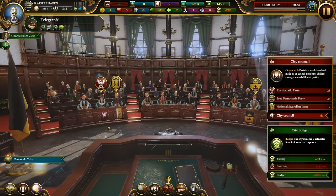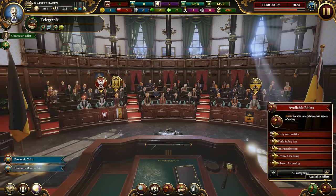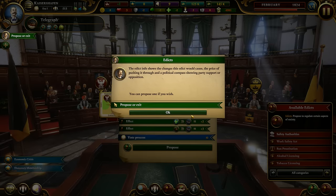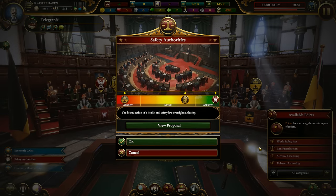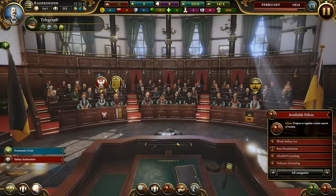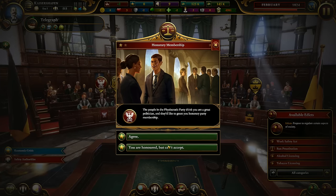Let's go to the council - choose the edict view. The edict info shows the changes an edict would cause, the price of pushing it through, and the political compass showing party support or opposition. We can ban prostitution - that guy will be against it, but I don't care. The Shio Cry party thinks I'm a great politician and would like to grant me honorary party membership. Sure, let's agree to that.